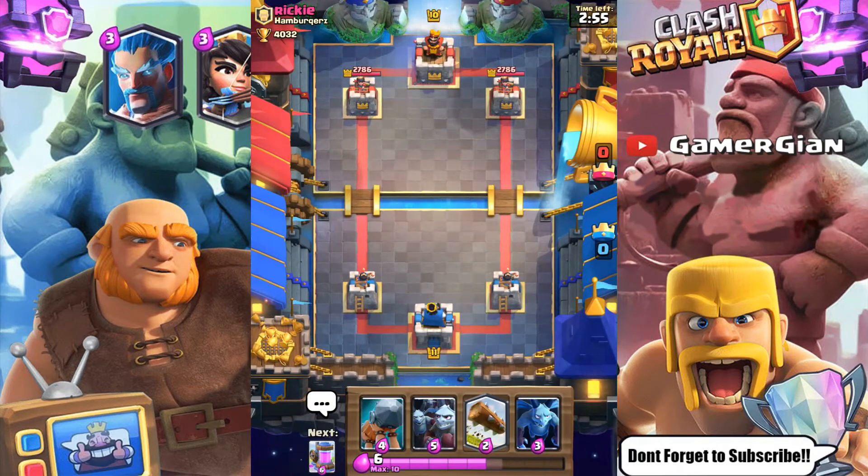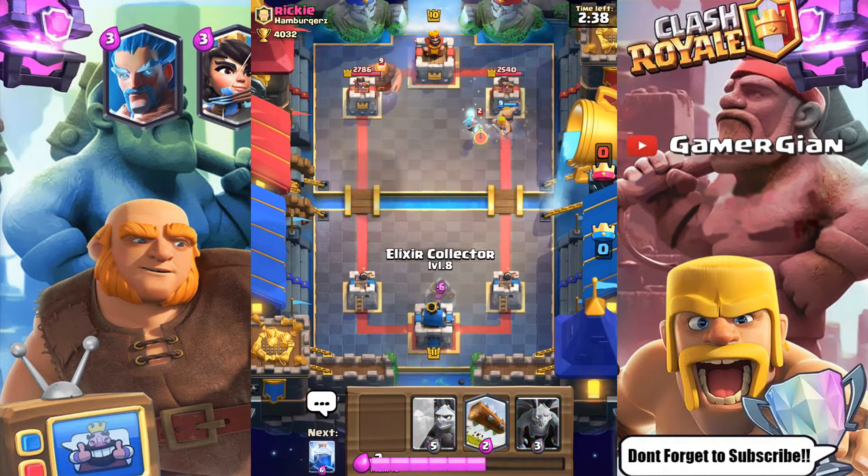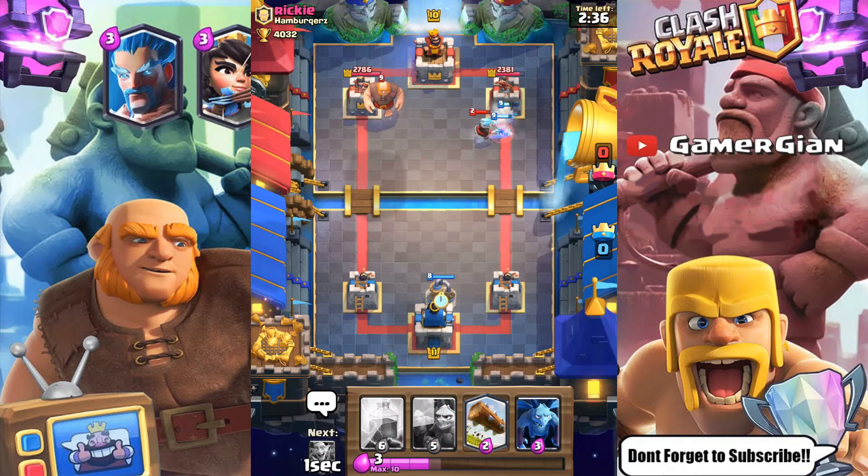We are facing Ricky from the Hamburgers. I really don't like the starting hand at all, so I'm just going to go battle ram to kind of get rid of it, because I know it's not going to do much. It didn't get there with the special move, but he used a zap — so now I know his zap is spent, and my minions are both in play.